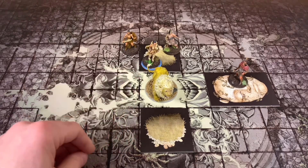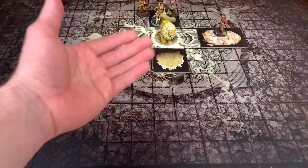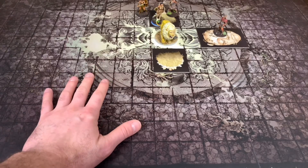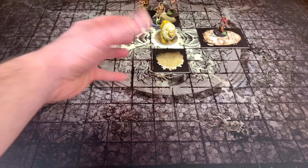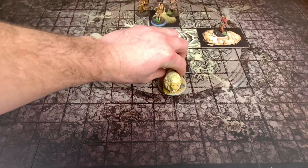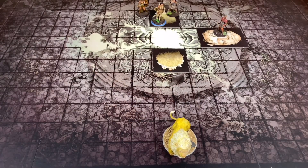The White Lion's movement value is eight. At this time I could actually surge her to attack again before he runs away, but that trap has to be coming up pretty quick and I want her to spring the trap because she has all that defense. He's going to move forward eight squares - one, two, three, four, five, six, seven - and stop when he hits there. That's going to be the end of our turn.